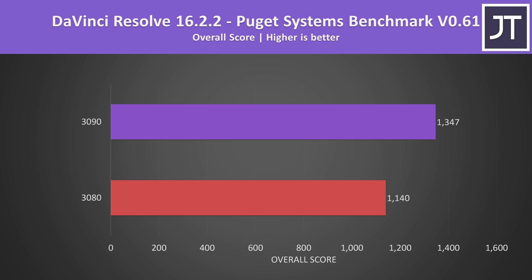It's not all just about gaming though — let's also check out some compute and content creator workloads. I've tested DaVinci Resolve with the Puget Systems benchmark, and the 3090 was scoring around 18% higher than the 3080, similar to what we're seeing in many of the games.